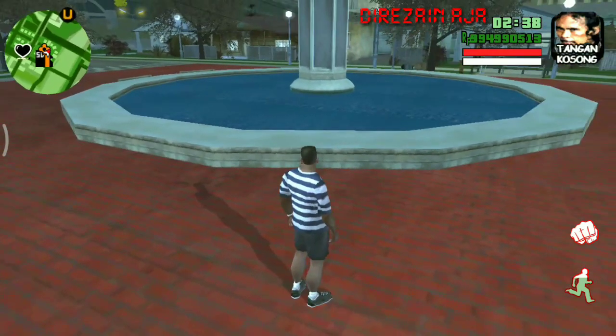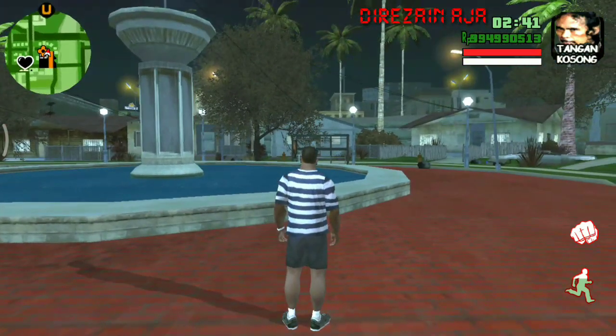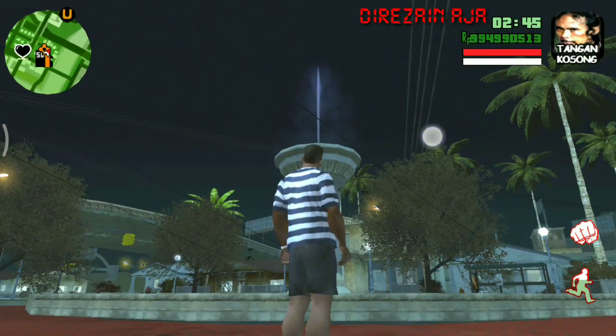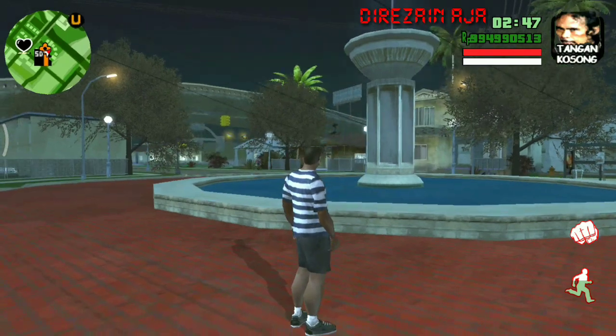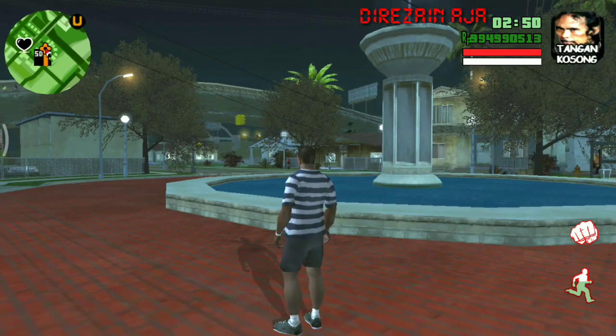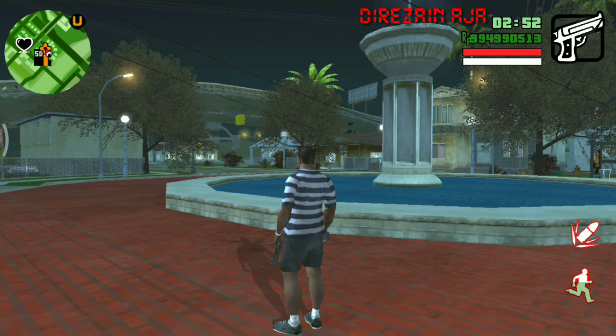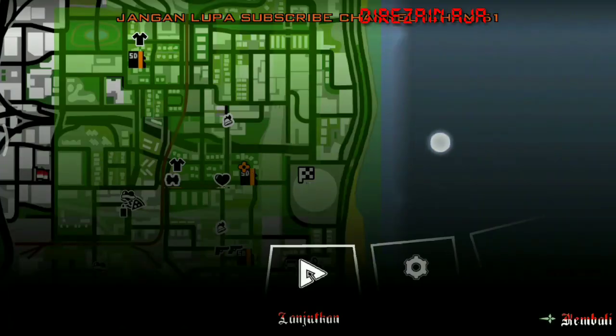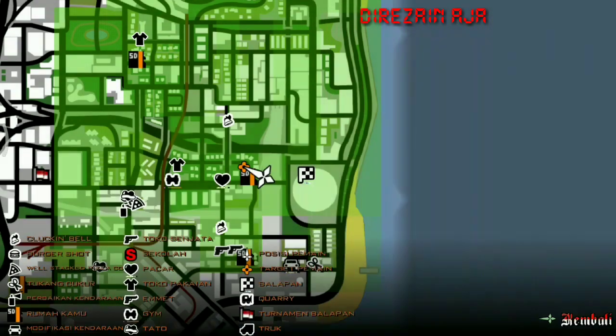Karena kita tahu sendiri kan, di kaosnya CJ ini sebelumnya udah ada muncul sampai begini — ini karena udah di mod ya. Logonya juga beda, dan petanya juga beda, agak kayak peta pada GTA San Andreas sebelumnya.